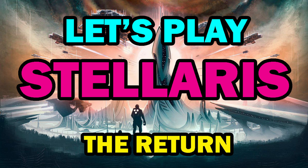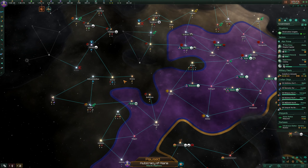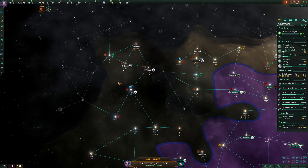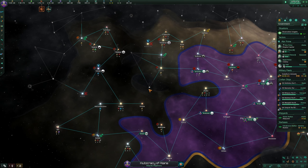Hello everyone and welcome back to Let's Play Stellaris: The Return. I'm your host College Fade, it's episode 4, 02239. We're still trying to land grab because we have a bunch of land we can grab. There is a mega structure over here and Sanopel looks like a great place for a choke point. There's a planet there with faster-than-light inhibitors, so if we can get over there that'll be a big deal.